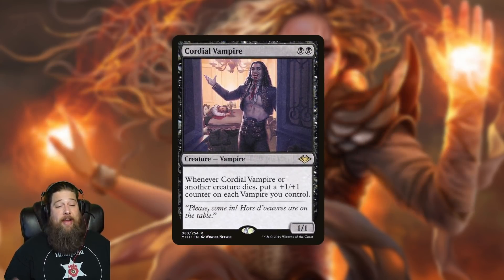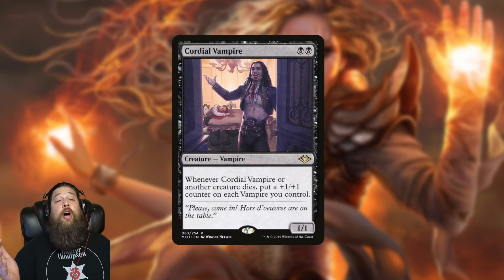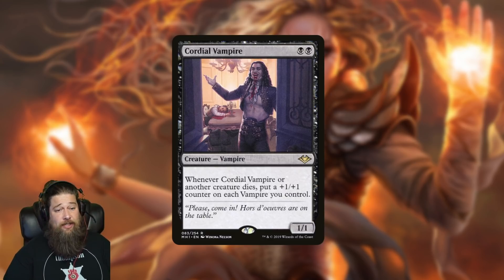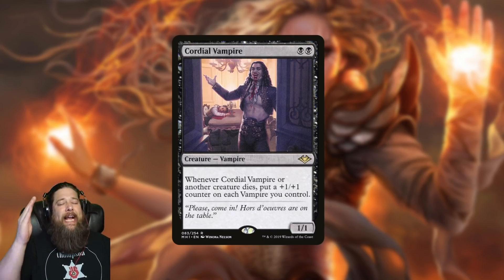I'm not sure I'd slot Cordial Vampire straight into the current vampire list, but it's strong enough to power a vampire deck. Also worth mentioning — we're getting two Innistrad sets soon. Midnight Hunt is being spoiled in a couple of weeks, and then in November we're getting a vampire-themed set. So this could be a plant for the future. Maybe it doesn't have a perfect home right now, but once we get a whole set based around vampires, Cordial Vampire could end up being one of the best cards from Jumpstart Historic Horizons.